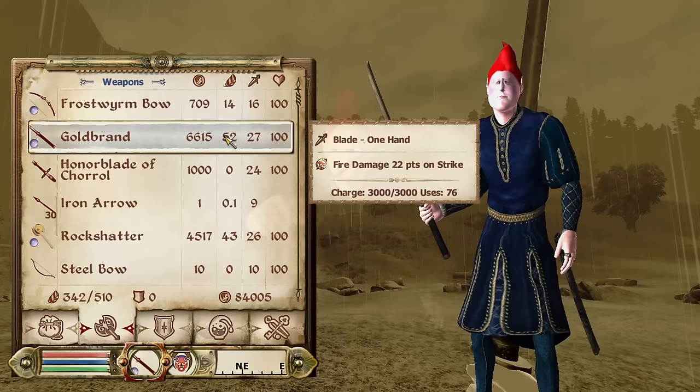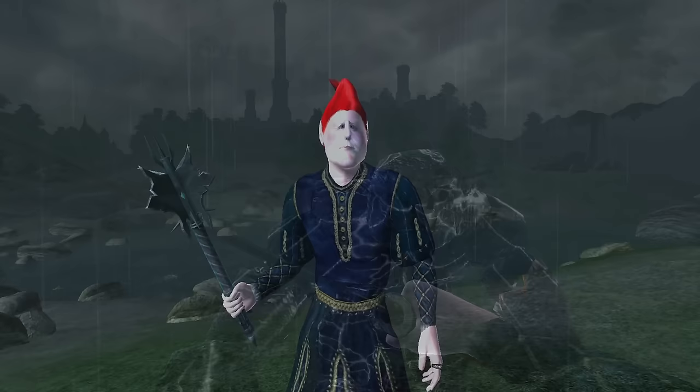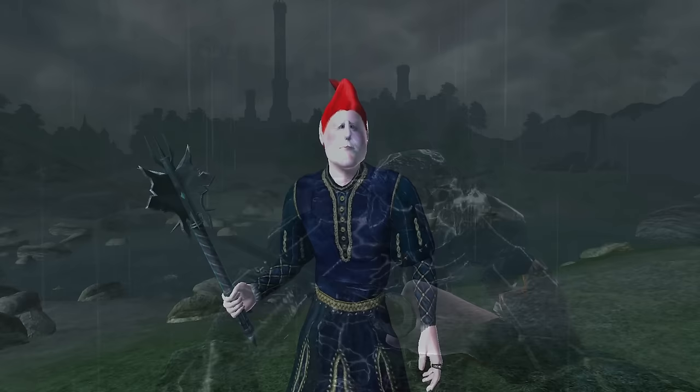Goldbrand: Goldbrand can be acquired by completing Boethia's Daedric Shrine Quest. It is a one-handed katana, has a durability of 900, a value of 6,615 gold, deals 25 damage, and has an enchantment of Fire Damage for 22 points.